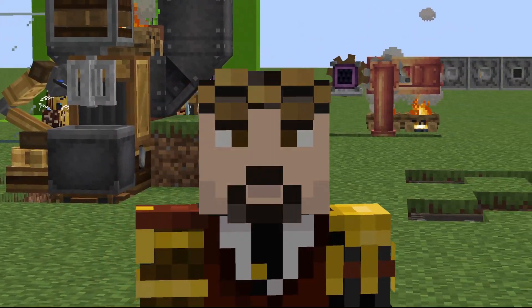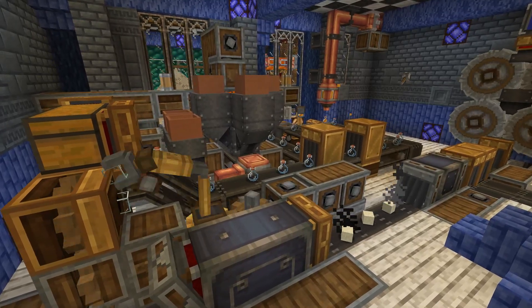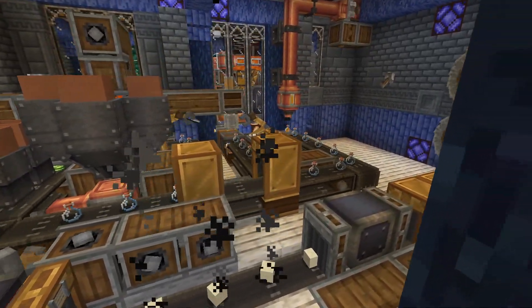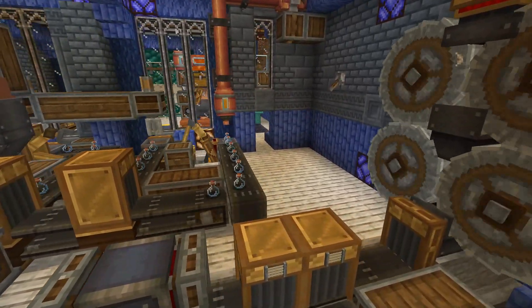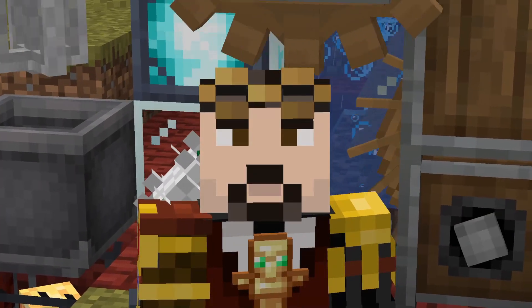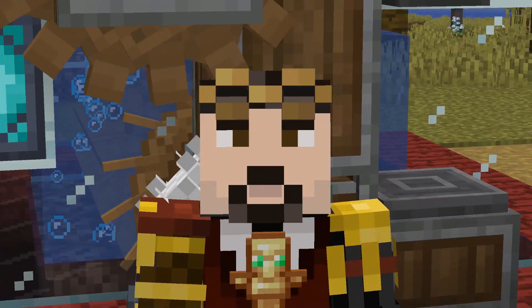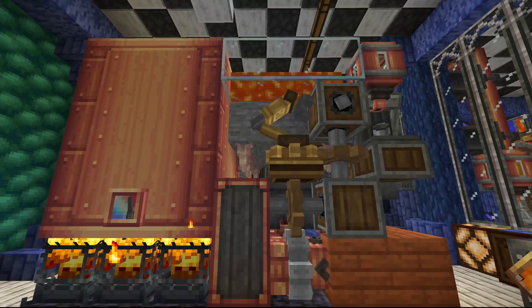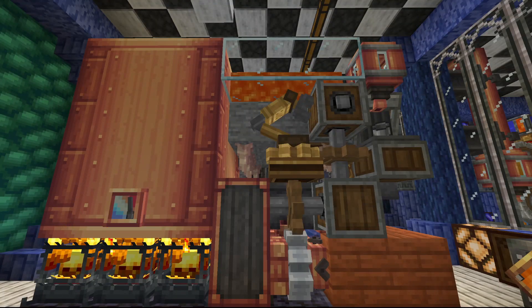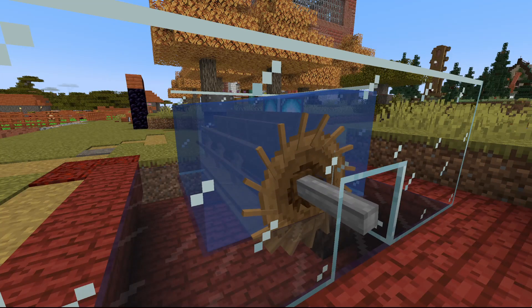Create is a mod all about making machines, or contraptions, that can automate processes for you. At the heart of this are two key components. Power generation can be done a number of ways in the Create mod. Windmills and steam engines can provide larger power abilities, but normally you're going to start with a water wheel.